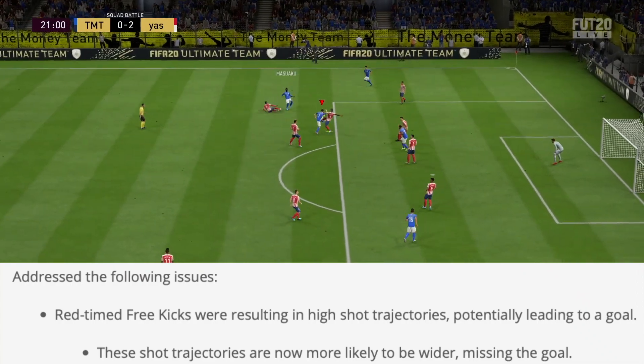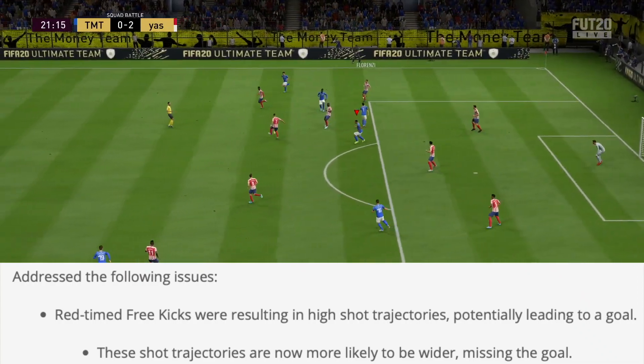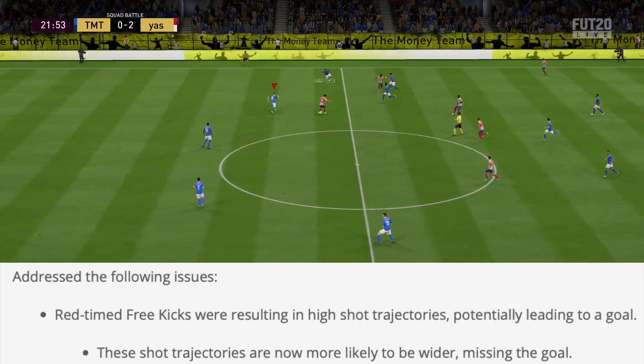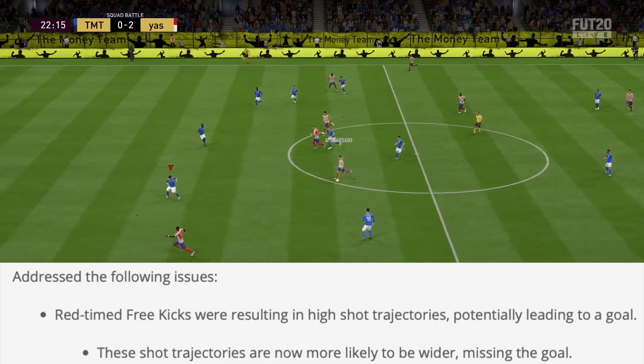Finally, in the gameplay department, they've addressed the following issue: red timed free kicks were resulting in high shot trajectories, potentially leading to a goal. These shot trajectories are now more likely to be wider, missing the goal.